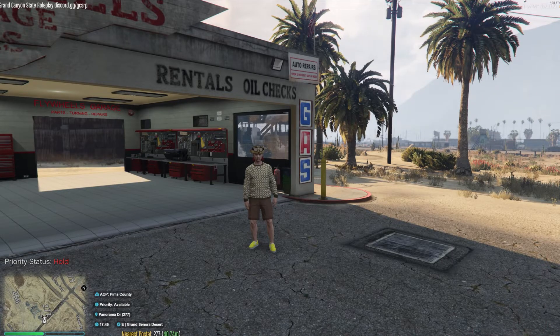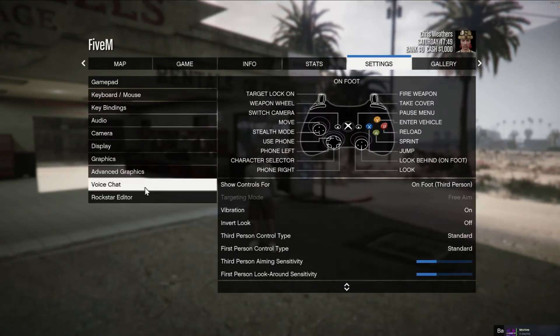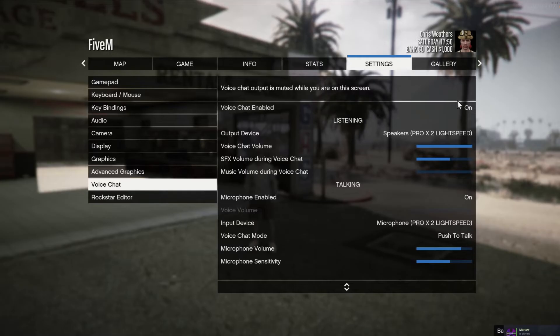So in the new version, all you do is press your escape button. You want to go to your settings, then go down to voice chat. Make sure your voice chat is enabled — that's one big thing that a lot of people miss, believe it or not. Make sure your microphone is enabled as well. If it's not enabled, you can't do anything.